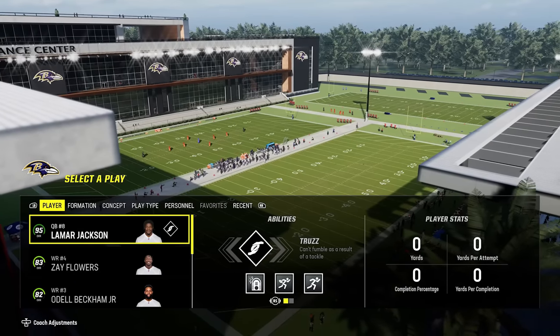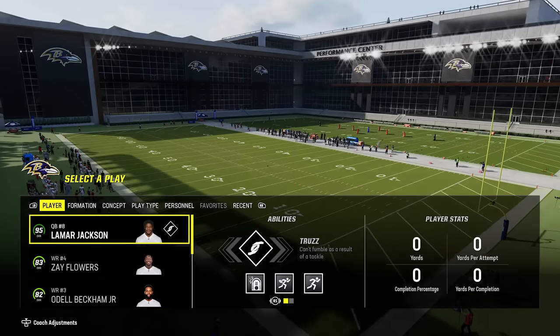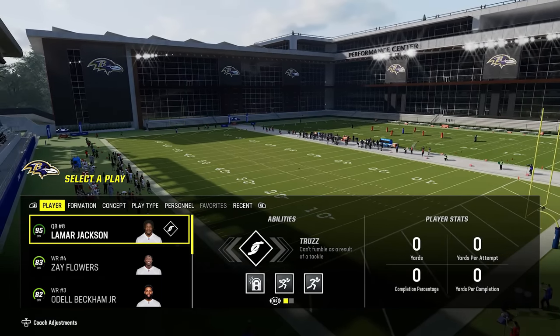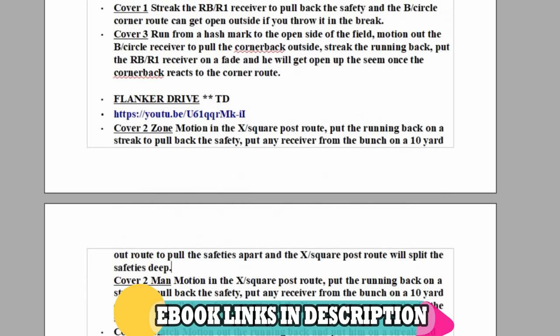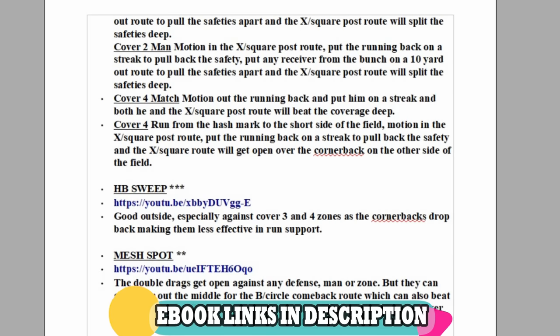Welcome back Money Team, this is Madden Money Shot, Snub with the Madden Cheese as always. In today's video I'm going to go over my top 5 run plays in the entire game of Madden 24. And the best part is they're all found in one playbook — my brand new Baltimore Ravens offensive ebook which I just finished and put out. If you need more help, you can download these or any of my ebooks instantly by clicking the links in the description or the top pinned comment.